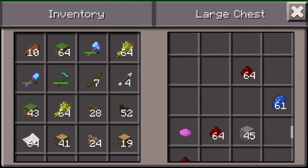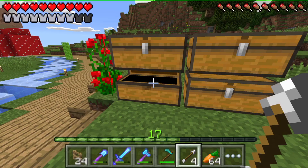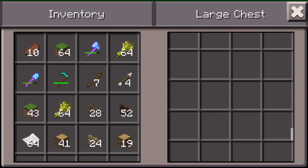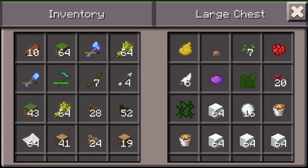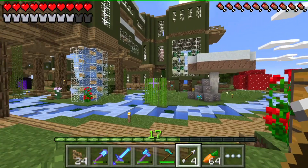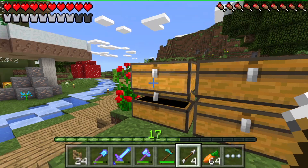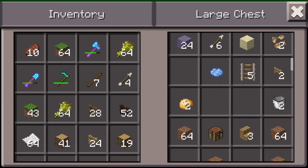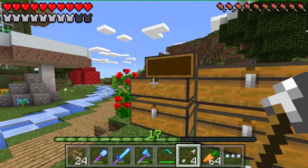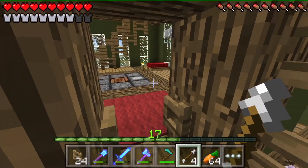One of our first stone cutters, saddles, dye - some of our first lava buckets. Those lava buckets actually burned down our house - I was trying to put them at the end of a tube so it could burn mobs as they go down, and it burned down my house. Luckily I backed it up. I actually haven't backed up this world in a while, so I better do that after this episode.